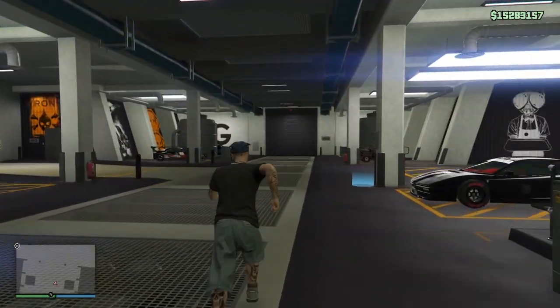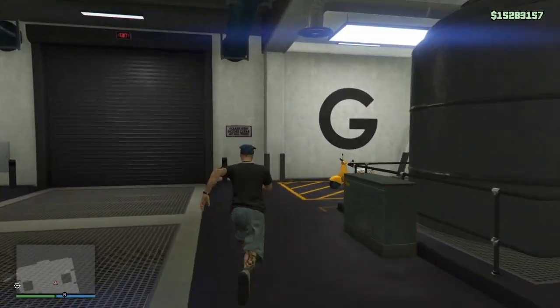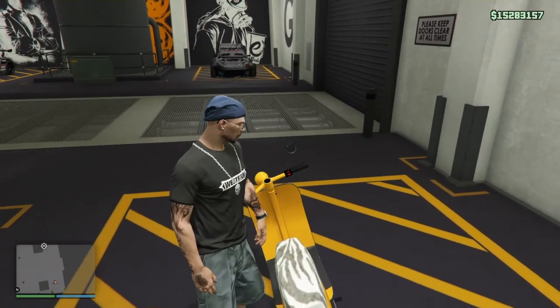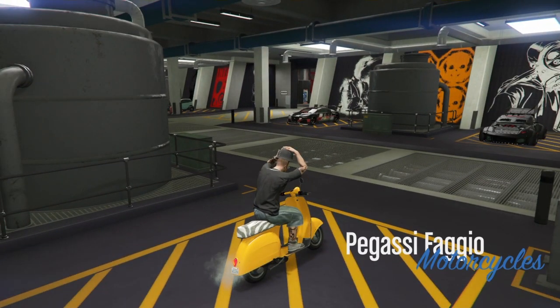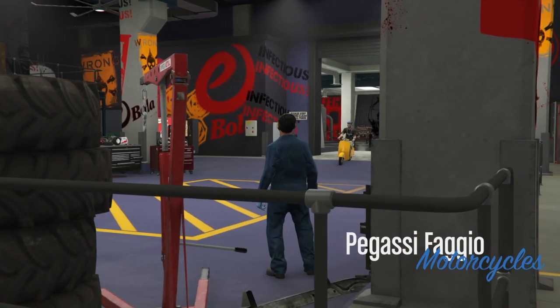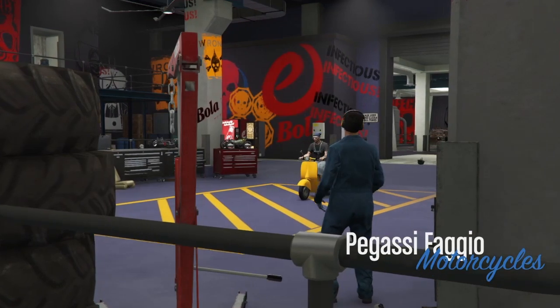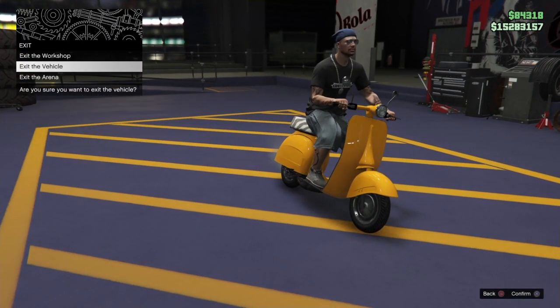Let's go ahead and start — let's get into glitching. For this we're going to use a Fagio, which you'll need, and some snacks, which you saw me get earlier. My helmet came off — that's crazy. Alright, exit.